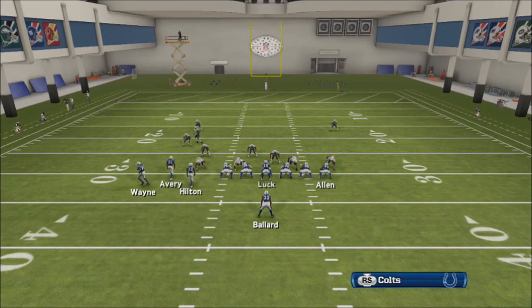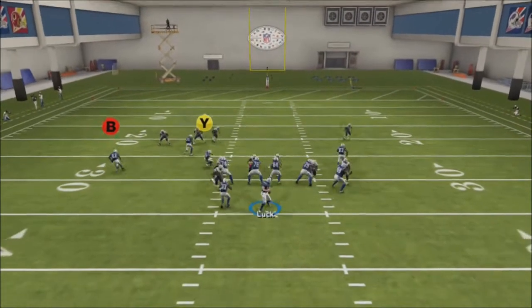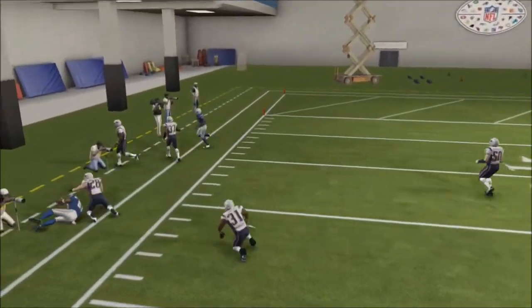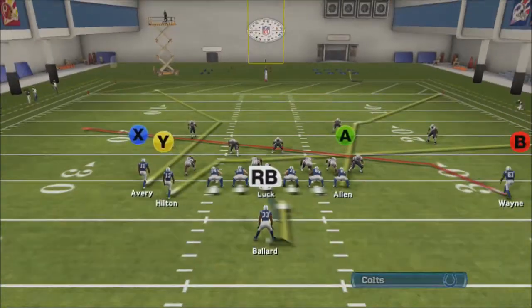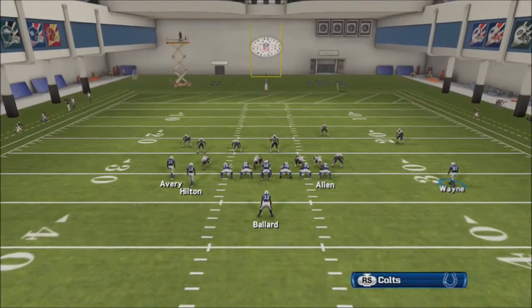What we're going to do is block the running back, motion him over, and then the inside receiver in the bunch and the tight end are wild cards — you can put them on whatever route you want based on the coverage. A lot of times I like to fade the tight end or put the inside slot guy on a whip route. When the coverage is backed off, the cornerback on the outside doesn't really react to that route, which gives us a lot of open space near the sideline.